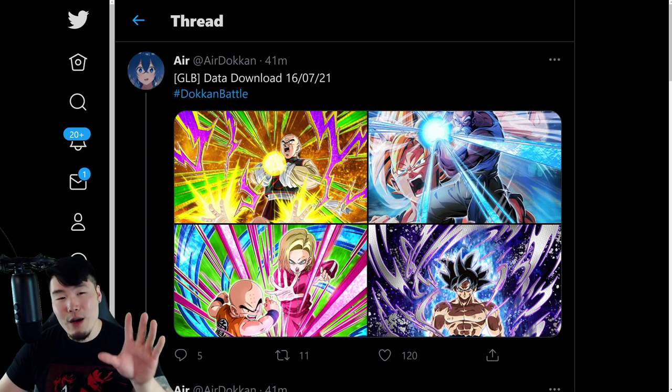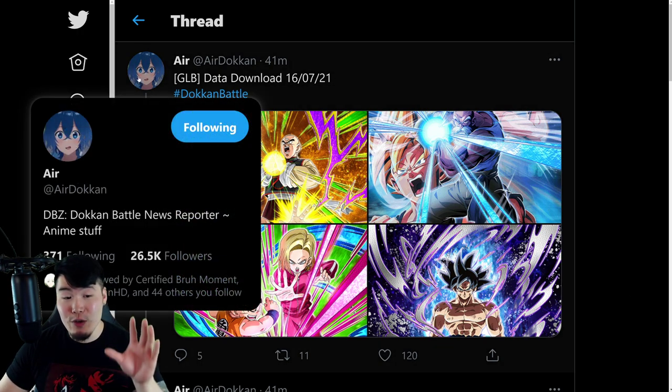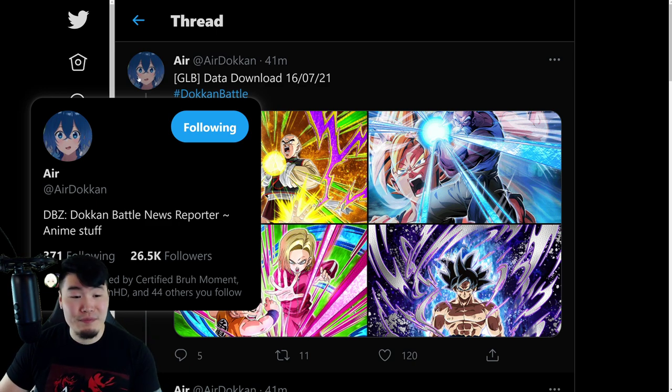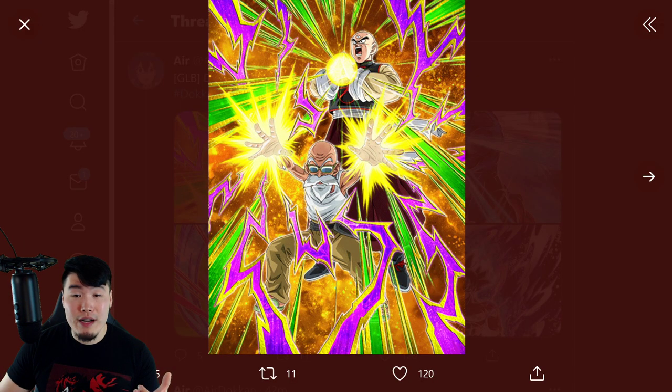Real quick, I want to give a shout out to AirDokan on Twitter for posting all of these assets. If you guys aren't already following him, then definitely go ahead and do so. And with that said, let's start from the top here, and the first thing we'll get is the token awakening, or TUR.